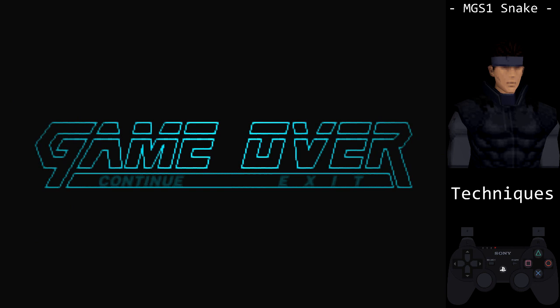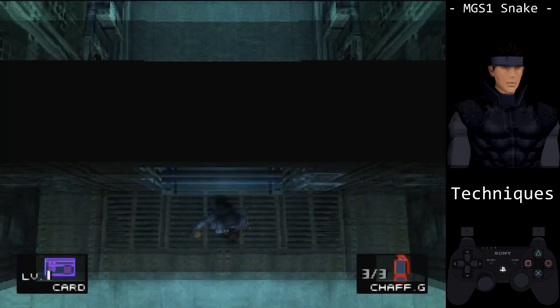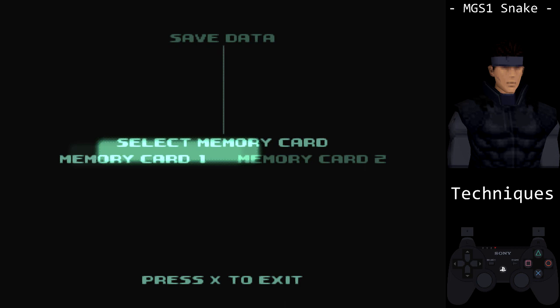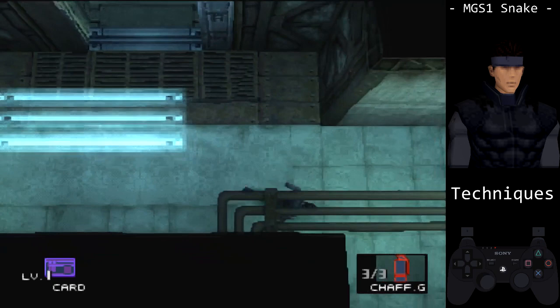When a player dies in MGS1, the game keeps track of the item and weapon equipped, allowing you to re-equip them with L1 and R1. This is called the RAM manipulation. Make a save in the armory after the cell fight, and equip the chaff grenade and the card or ration. Fall into the pit, then select exit at game over. When you begin a new game, you can press L1 or R1 instead of opening the inventory menus for the initial items.